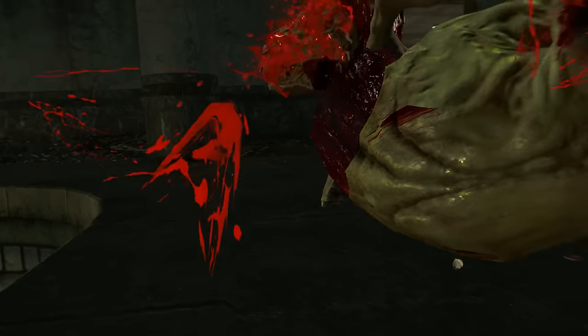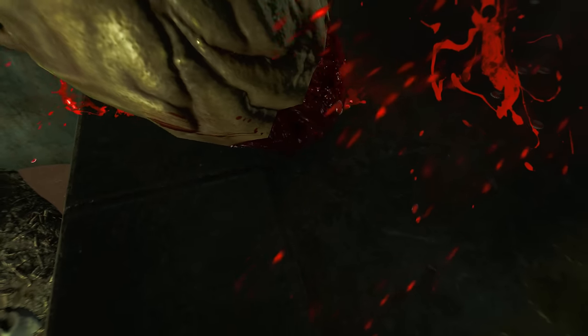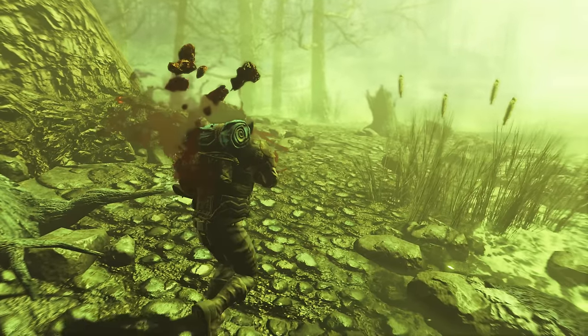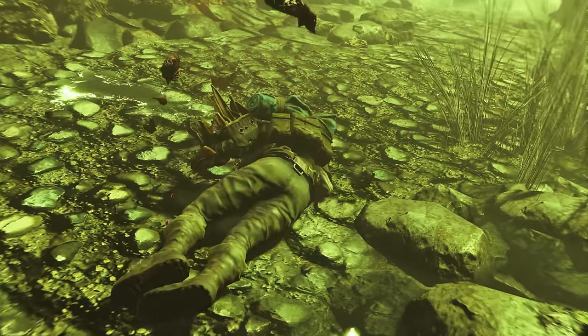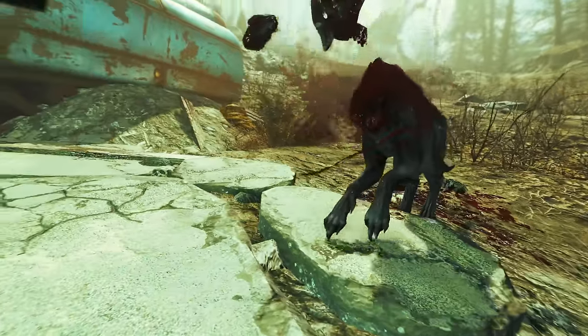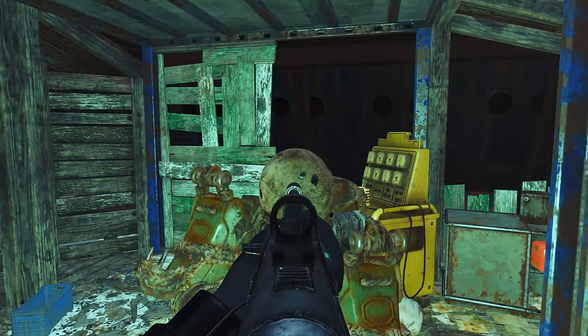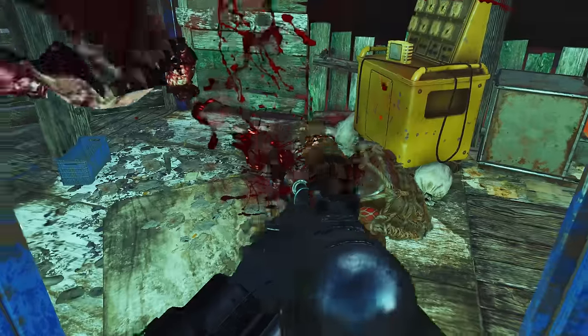Welcome back to Fallout 4 and to Fallout 4's DLC Far Harbor. My name's Camel and this video is going to be a walkthrough guide in which I will show you how to acquire the unique combat rifle December's Child, and we'll also have a look at its mods and how I think it can be best used. To acquire this weapon you will of course need the Far Harbor DLC installed.